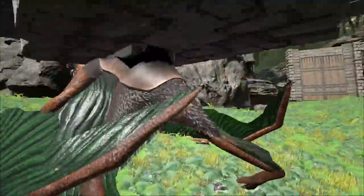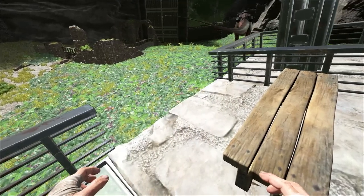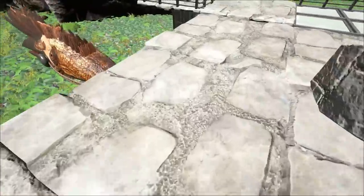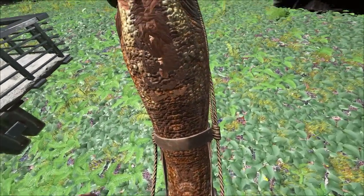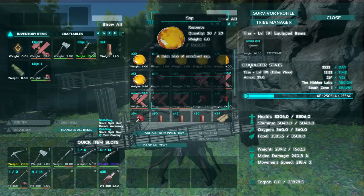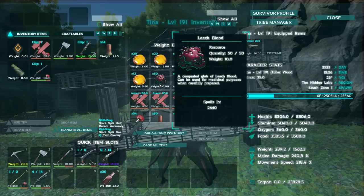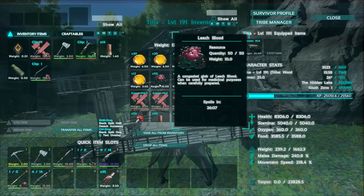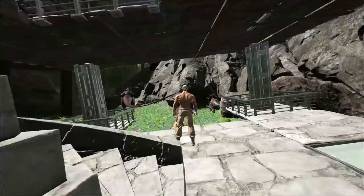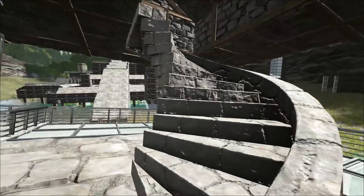I thought it would be a good idea. I've got benches now — these are what you need. You need a fishing rod and you need a bench, and you need bait of course. The two baits you can use — let me get into the inventory of the quetzal — are sap, which is gathered with the tree sap tap, and leech blood, which is obviously from killing leeches and infected leeches. I've stocked up on quite a few of those. Each cast takes one bait and you catch a fish after quite a bit of time.